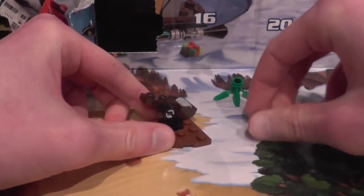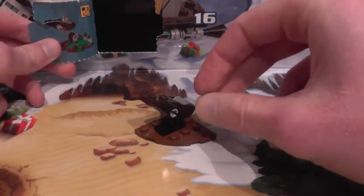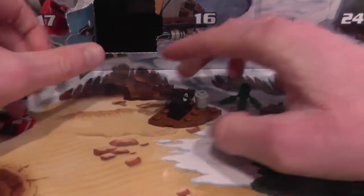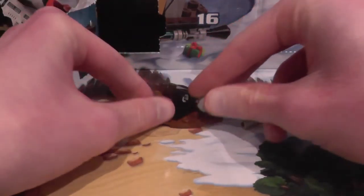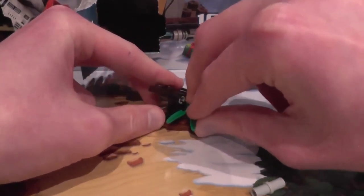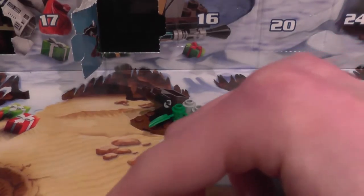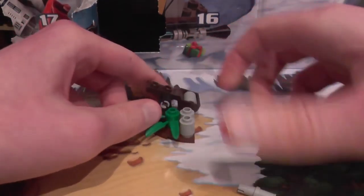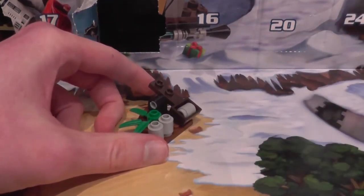Put one of the ammo shots in, then next on the instructions put the spare ammo shots — it comes with two ammo shots, I thought it came with three. Take this one out, put that one there, put our little leaf there, and that's our little catapult complete. It goes along well with the Ewok.